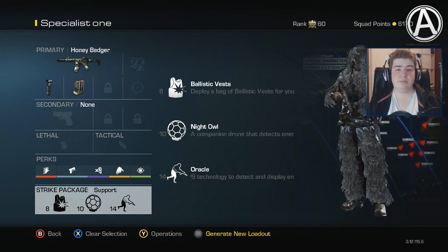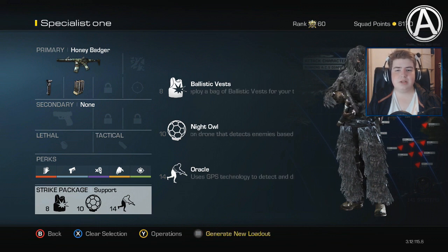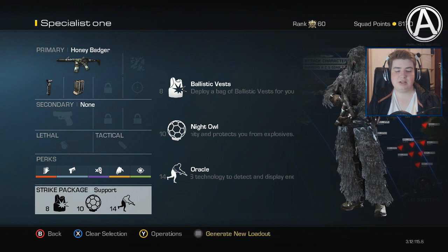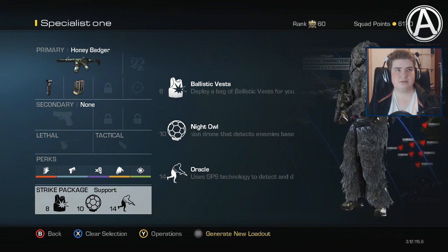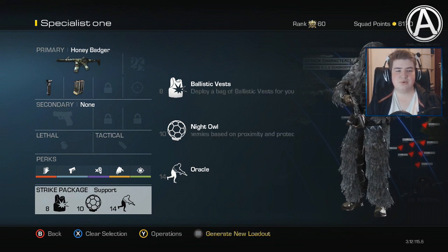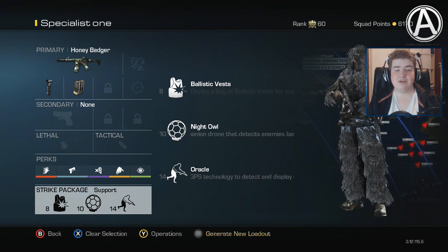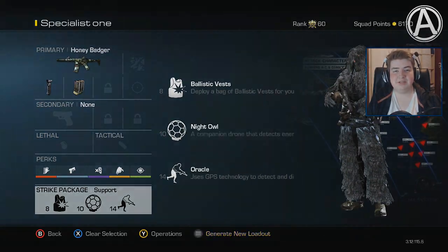Now this support strike package setup is definitely one that I would recommend you to try out. This one works really, really well. The ballistic vests give you a little bit of extra health. The night owl is probably the best one of the bunch — it's literally a portable radar that follows you around, but it also protects you against lethal and tactical. So it's super helpful. Definitely give it a shot. But apart from that, hopefully you're going to enjoy the gameplay. Let's jump into it.